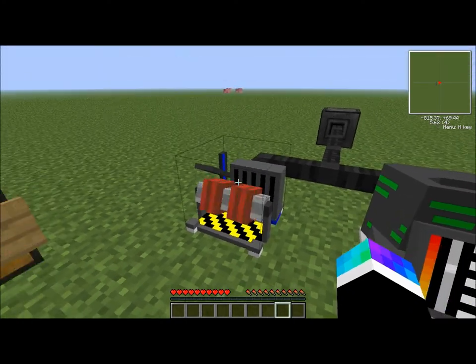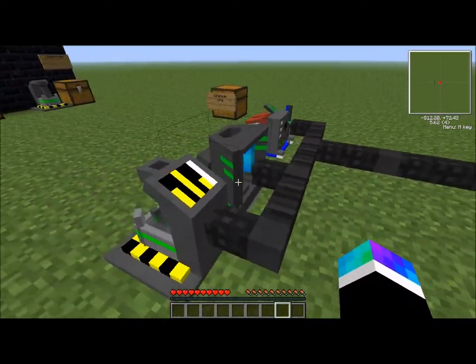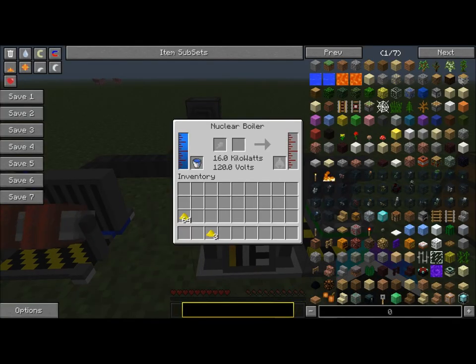Each of these pieces have an animation that will spin for the nuclear boiler, and that will spin for the centrifuge. The chemical extractor will make yellow cake, as shown. Then you take the yellow cake and put it in the nuclear boiler.